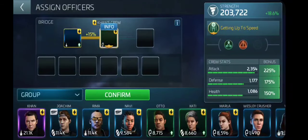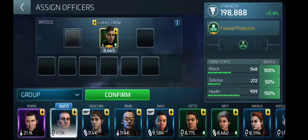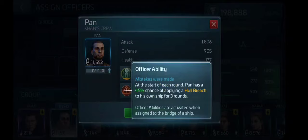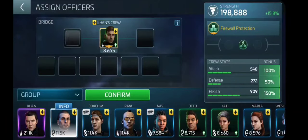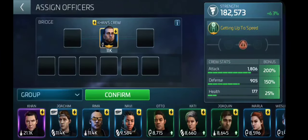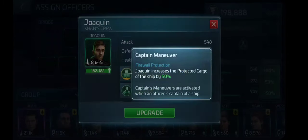Set him there and take Pan out. By the way, Pan — he can add impulse speed to your ship as well, but he's got that stupid little side perk: Mistakes Were Made. At the start of each round, Pan has a 45% chance of applying a hull breach to his own ship for three rounds. That means he's basically an accidental saboteur. So why are we putting Joaquin up here? Because his stats show he has firewall protection. Joaquin increases the protected cargo of the ship by 50%.